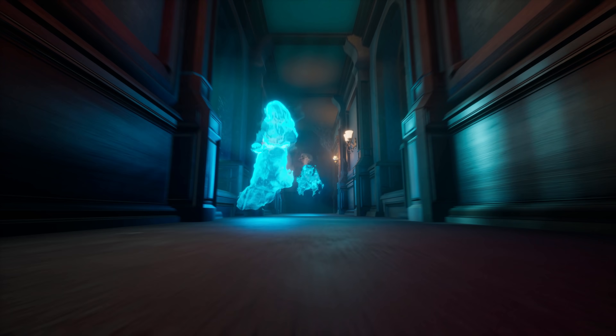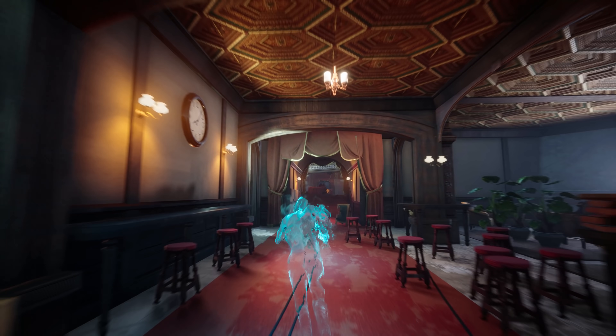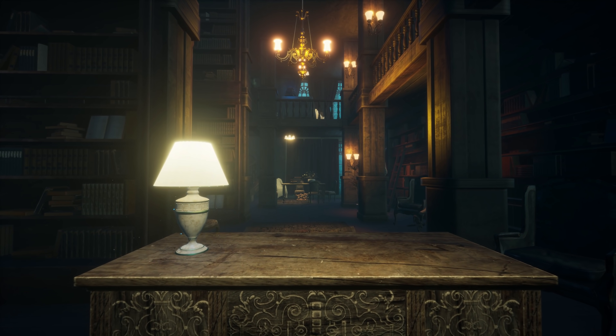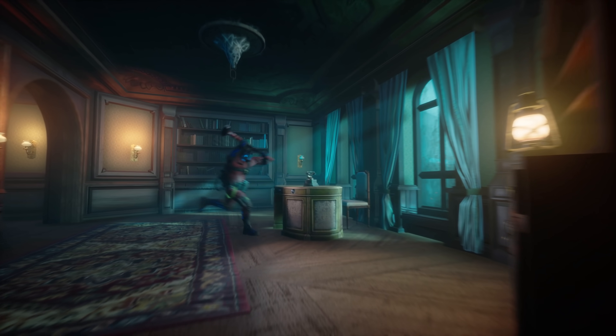The ghosts also have preparations of their own. As they sense the approaching hunters, they may take some time to find the ideal hiding spot. Ghosts possess various objects to remain hidden, even in plain sight. They may also lay down traps of their own and prepare to lure the hunters into an ambush.